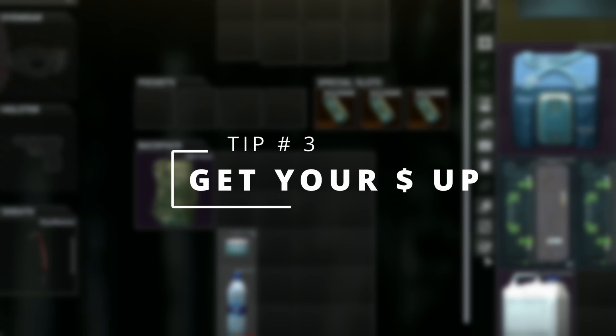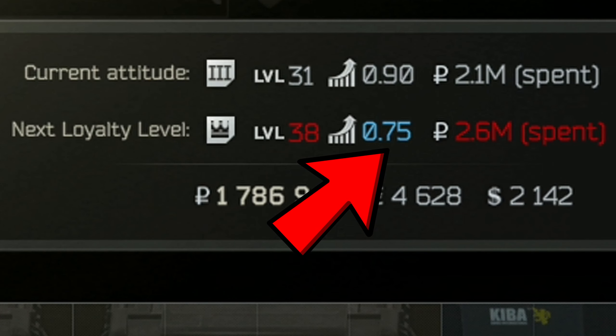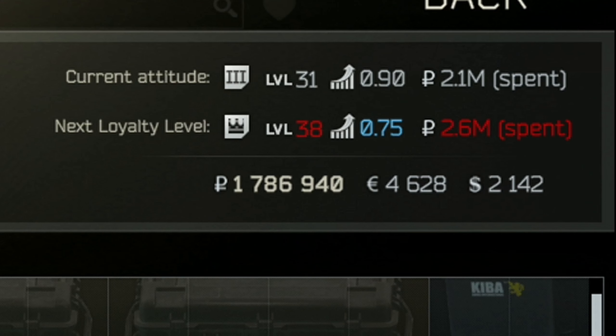Next tip is spending money with traders. When it comes to leveling traders, you have three things to focus on: level, rep, and money. Right now I'm level 31 and I have Skier at level three. To get to Skier level four, I need to reach level 38, have a rep of 0.75, and spend 2.6 million with Skier. The easiest way to reach that spend requirement is to just buy stuff from them and sell it back.